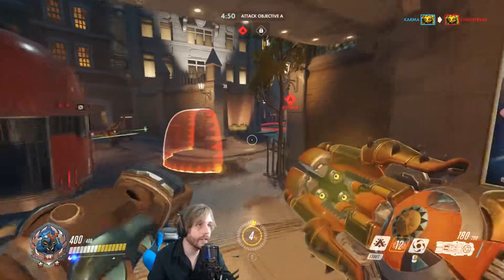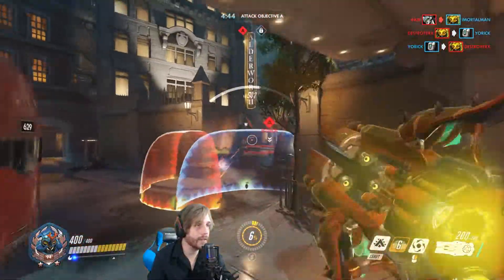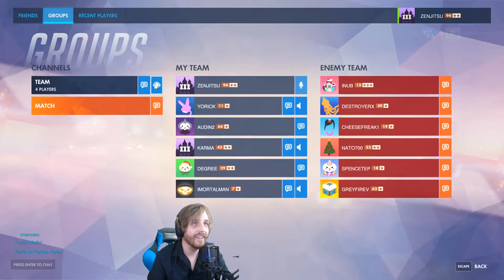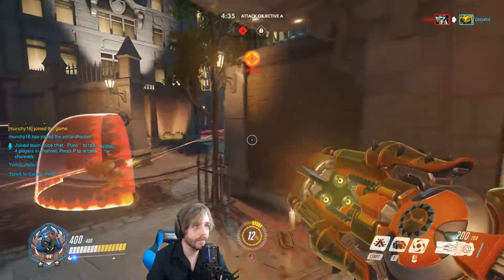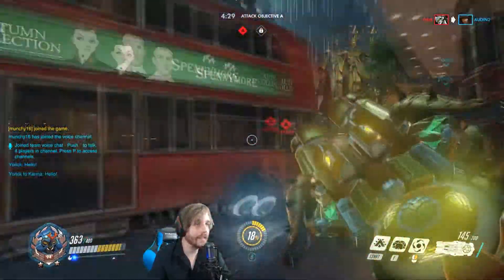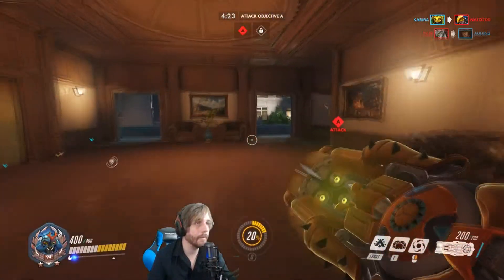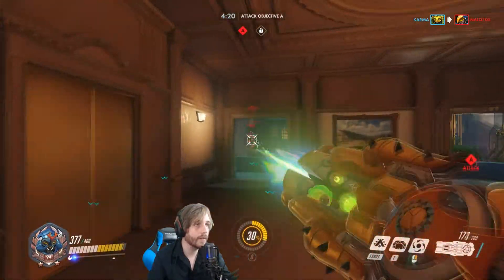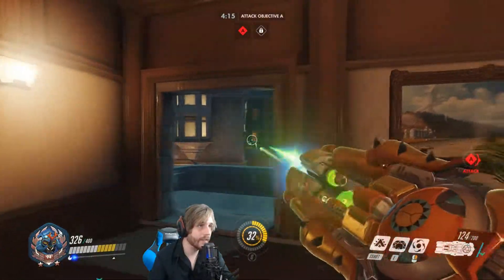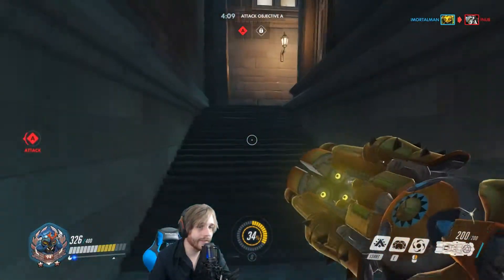Put down a shield here - oops, I didn't mean to throw it that far. They're shooting my shield. That guy just scared me. Shooting down the choke point - there was a Genji, getting hit by him. Grabbing health back. He's reflecting. I want to just go in down here - we're going in to see what happens.